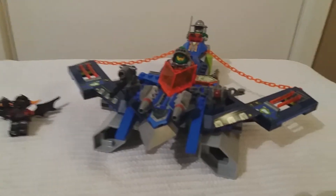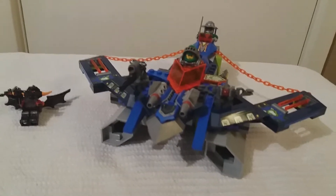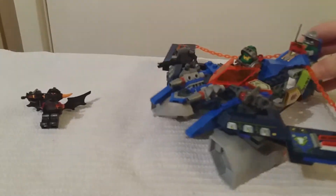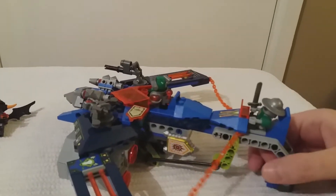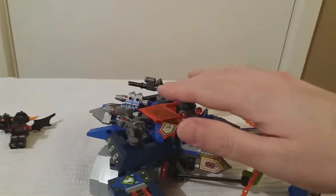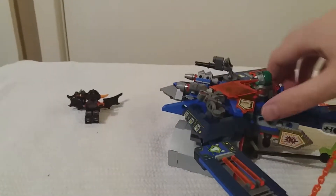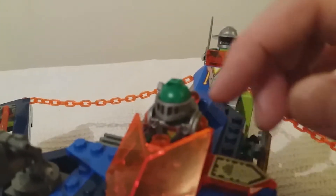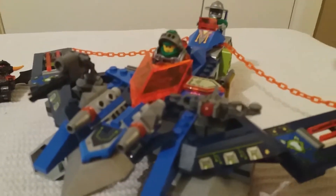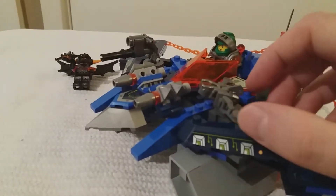It's a pretty complete set — the only thing that was different is one of the play features, which I'll show you in a minute. There's actually a space at the back to pick up the vehicle, like a handle. You can see the Aaron bot sits in the back there — there's Aaron himself with his cool little helm. They've always got a little handle on the side as well so you can just push it up and down easily.